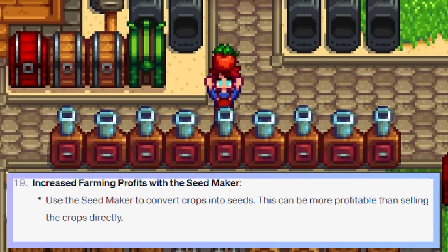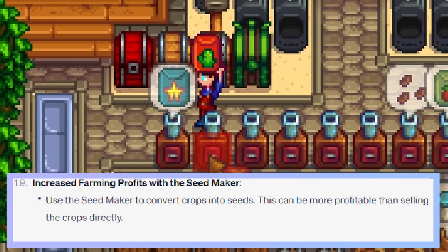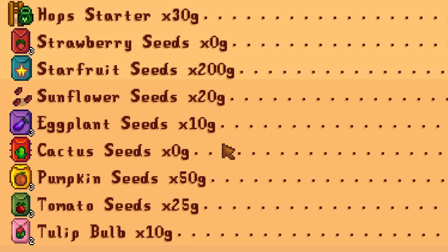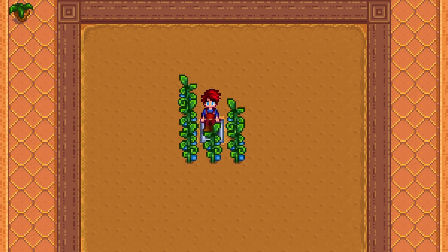Use the seed maker to convert crops into seeds. This can be more profitable than selling the crops directly. This is a weird one - selling seeds is just a horrible idea. However, creating more seeds for hard-to-get crops can be worth it, like for ancient fruits. Utilize your seed makers on the correct crops.